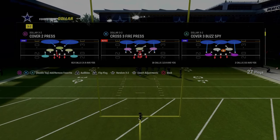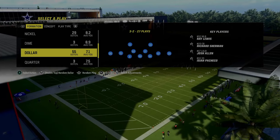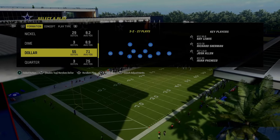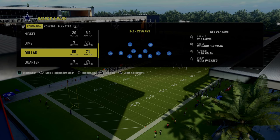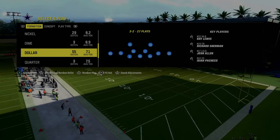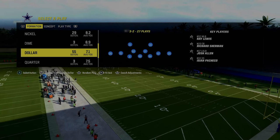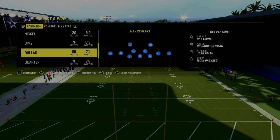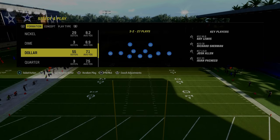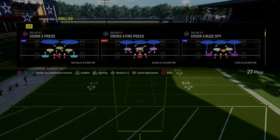The way I like to defend bunch tight end is by utilizing the free safety sub package out of the Dollar 3-2. If you look at the bottom, you'll see the packages icon. Flick your right joystick to the right one click and it turns on the free safety sub package. In a regular game you'll have to sub out and sub back in all your players, but here in practice mode I've already done that to save some time.